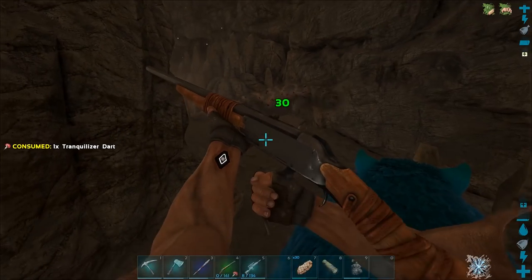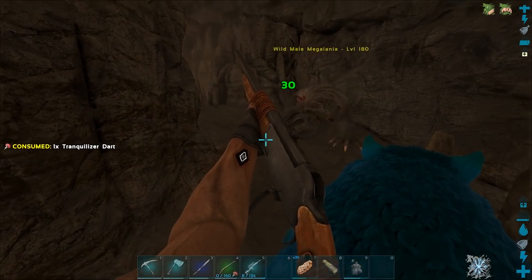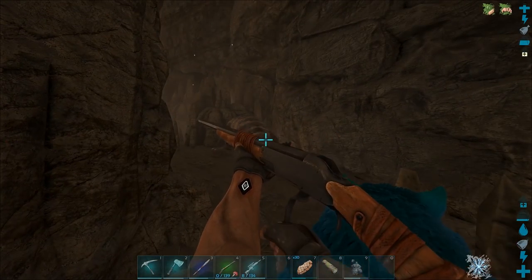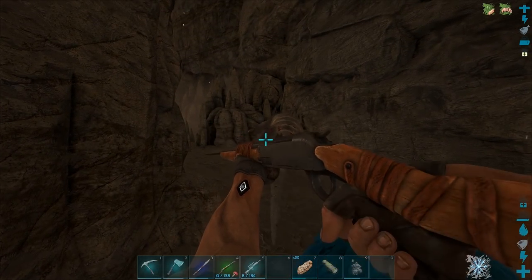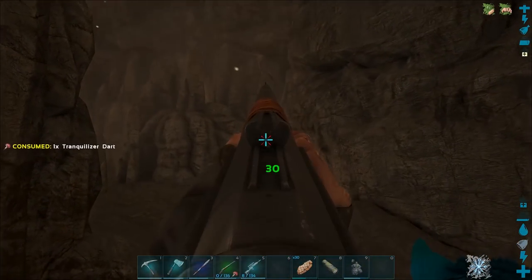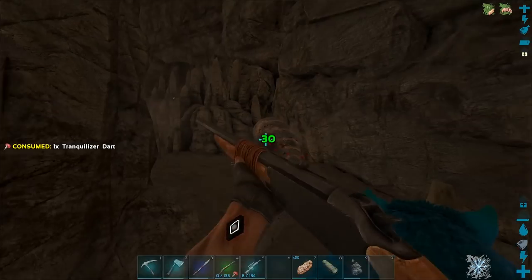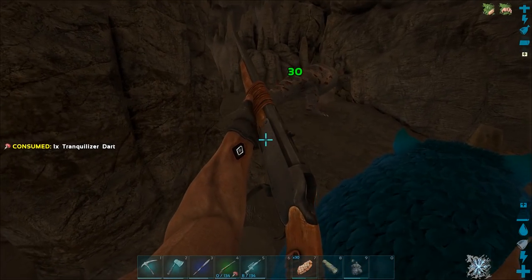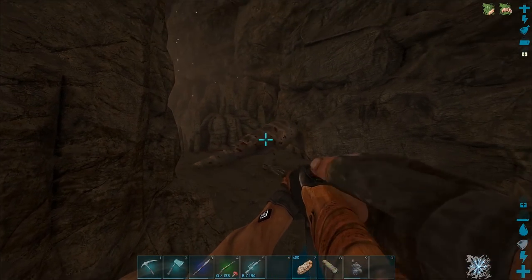God damn, he's so hurt. This is how you do it right - you knock them out and then you tame them. They're not like some sort of crazy tame. Come on dude, go down. Can I tame him when he's in this cave? Yeah, I should be able to. He's not above the max level cap so I think we should still be good.